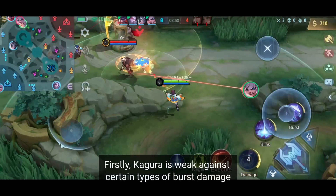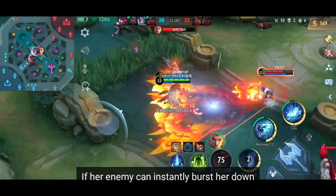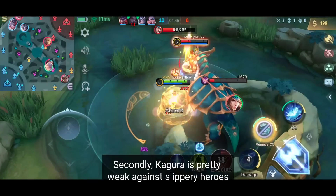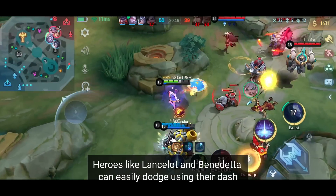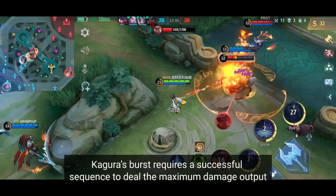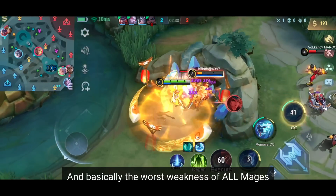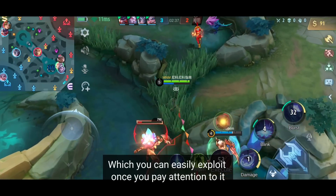Now, after learning her skills, we can start to study her weaknesses. Firstly, Kagura is weak against certain types of burst damage. Even though she has an escape skill that removes all CC effects, if her enemy can instantly burn her down, there's no way for her to recover. Heroes like Gusion and Harley can easily kill her by setting up an ambush. Secondly, Kagura is pretty weak against slippery heroes. Her skills require precise aiming and there are short delays while executing a combo. Heroes like Lancelot and Benedetta can easily dodge using their dash, and heroes with long blink skills can easily escape her umbrella's area. Kagura's burst requires a successful sequence to deal maximum damage output — once Lancelot or Benedetta uses their damage immunity, they can break out and turn the tables.